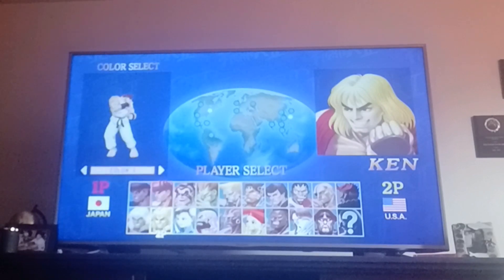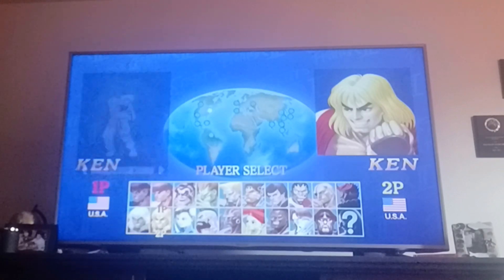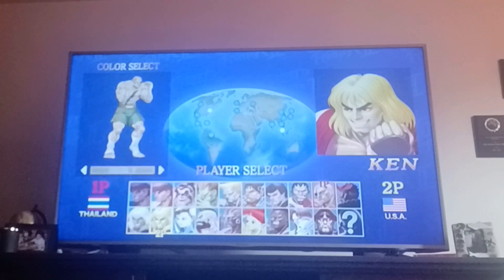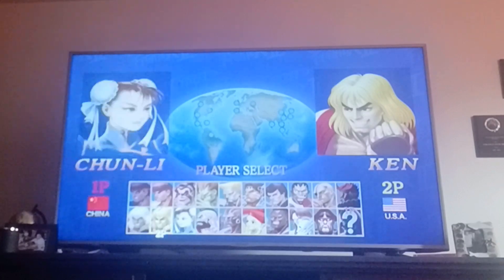First you have to select Ryu and cancel on color 1, then go to Ken and cancel on color 9, then Sagat you have to cancel on color 8, and Balrog you have to cancel on color 2, and then you have to select L and R at the same time.